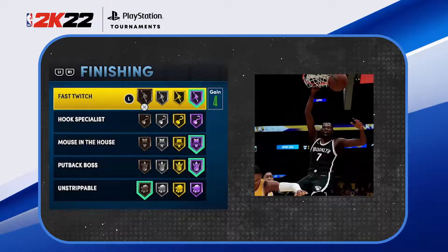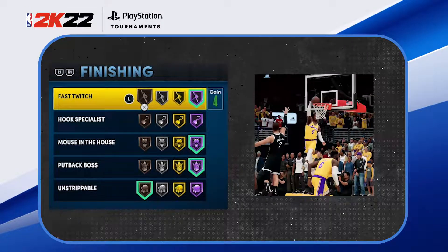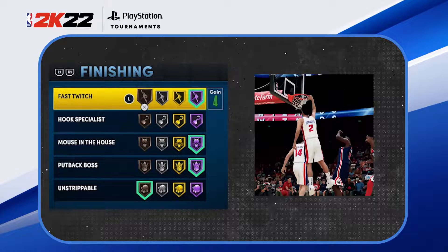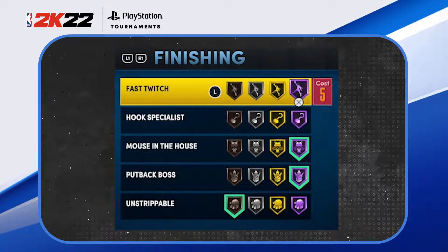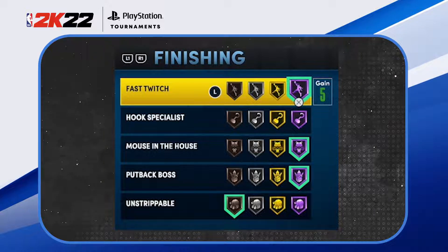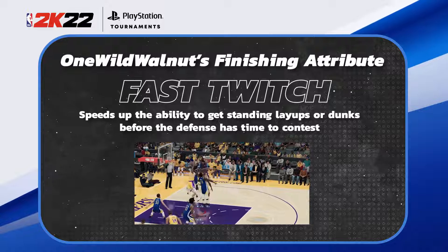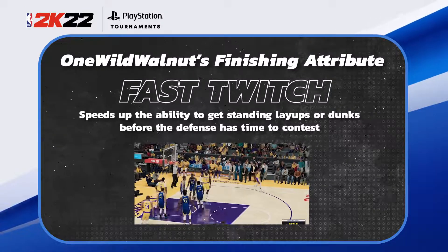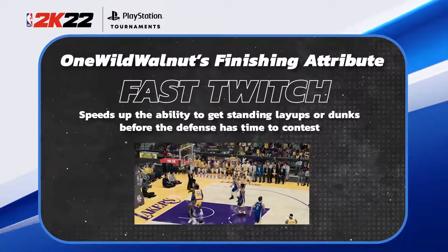Starting with finishing, this first badge — especially as a center — is extremely important to have at least gold, or in my opinion Hall of Fame. It's going to take five badge points to use. You can get quick layups and dunks way faster than if you didn't have it, and it's very important as a center to get those dunks and layups off an offensive rebound or a quick pass from your guard down low, without getting blocked.